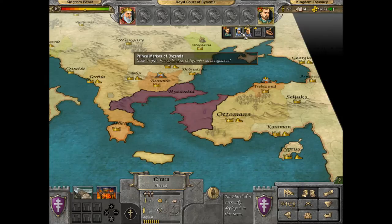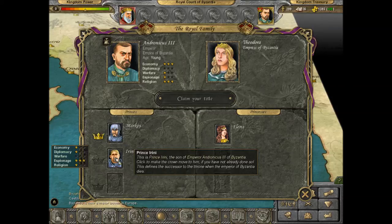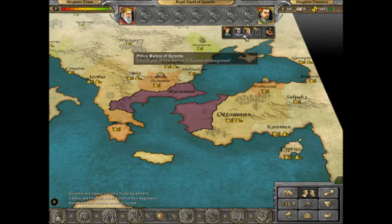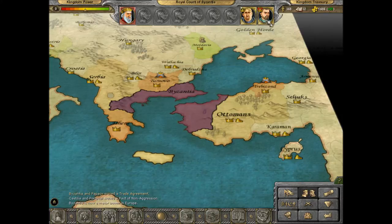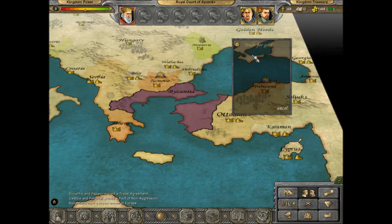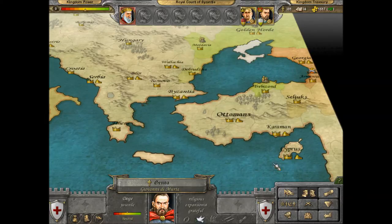We'll make the king into a trader, because you can use your royal family. We can pass the crown on to either one of those princes — you pass it to the best one, obviously. That would be Marcus. So as Marcus will be the king next, I'm going to make Prince Irene a merchant as well.